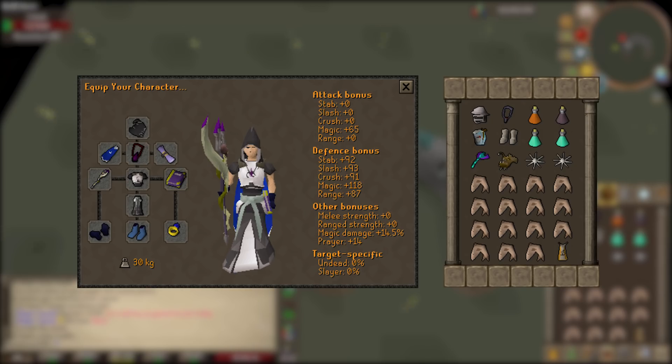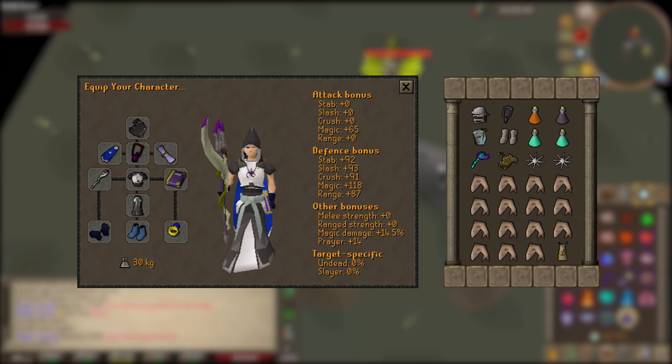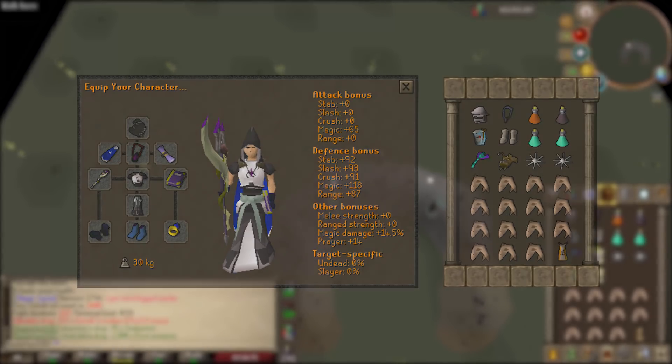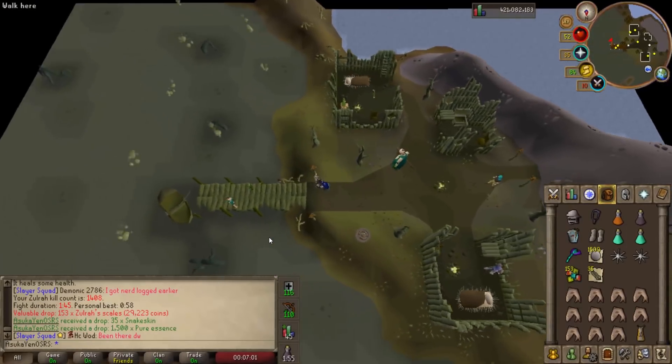For potions: a bastion potion — a ranging potion paired with a super defence potion — and anti-venom plus, because you need venom immunity at Zulrah without a serpentine helm. Also two prayer potions, two karambwans, an anglerfish, 15 sharks, and a construction cape. Without a construction cape, replace it with house teleports and a dramen staff.